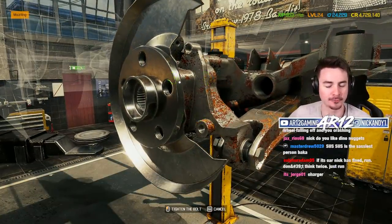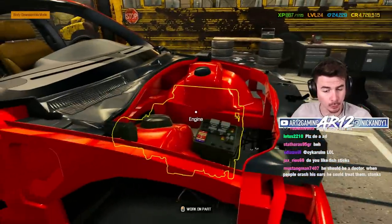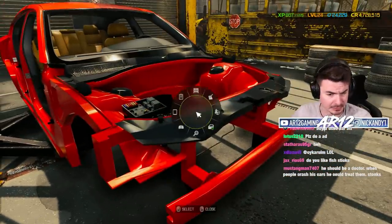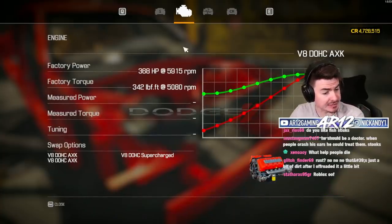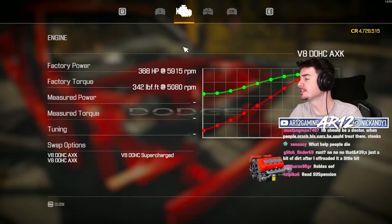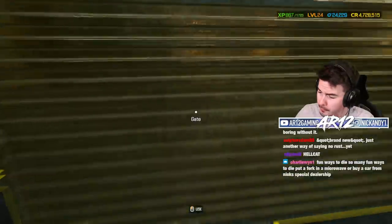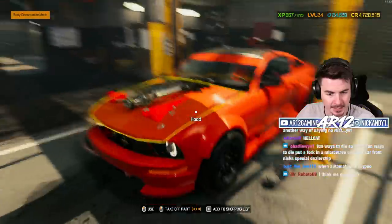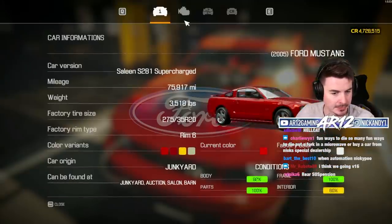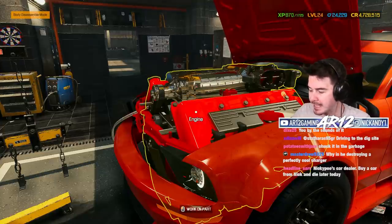Now that we've got our rear suspension on, I want to get an engine into this thing. What engines can I actually have? V8 DOHC AXK and a V8 DOHC Supercharged — I think the choice is obvious. I've already got a supercharged engine. Hello Mustang, nothing to see here — I'm just about to go and yeet the engine from this thing. We've stolen the entire gearbox, and now we're about to steal the entire engine. It is a bit of a big engine in there.